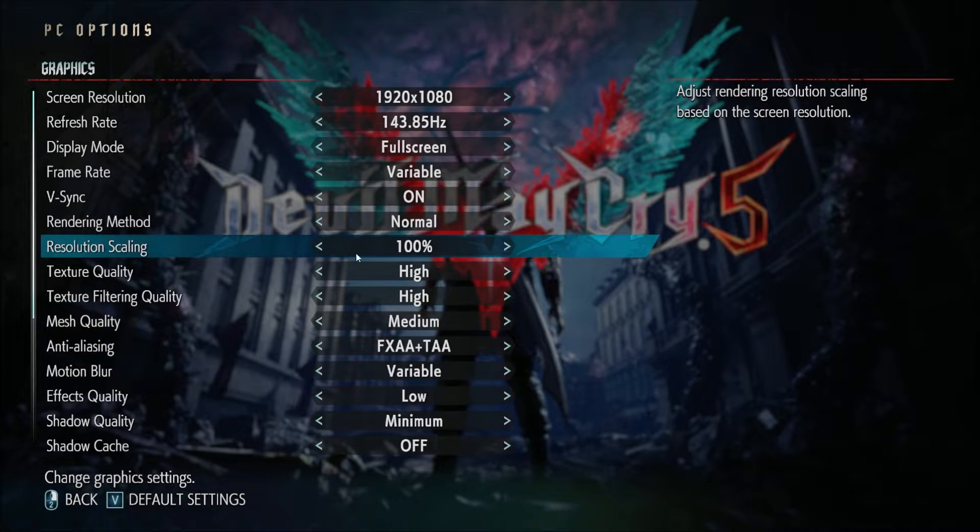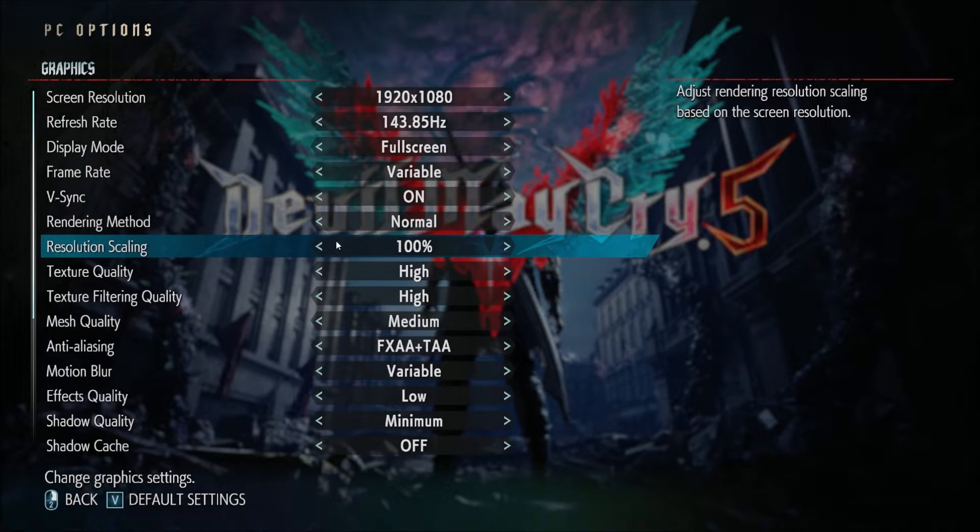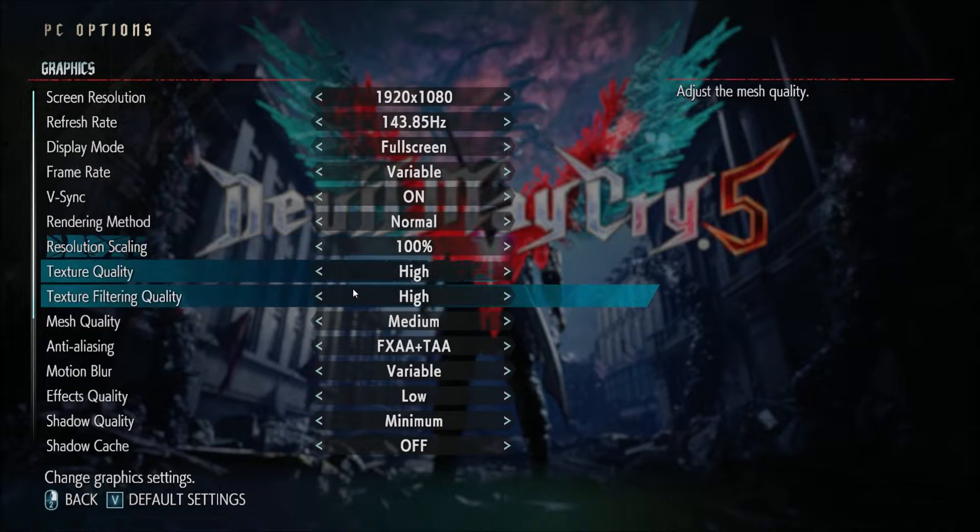After all the changes I will show you, if you still don't get your 60 FPS, you can lower your resolution or lower the resolution scaling. But your image quality will decrease a lot, so this is pretty much the last resort.